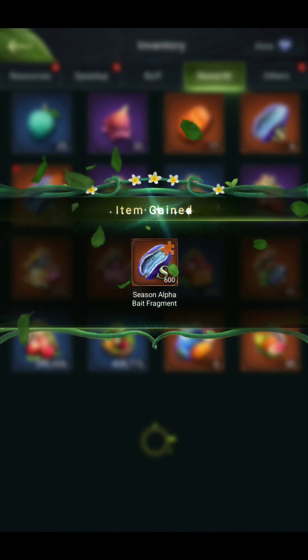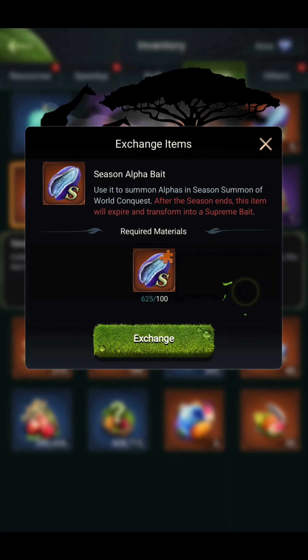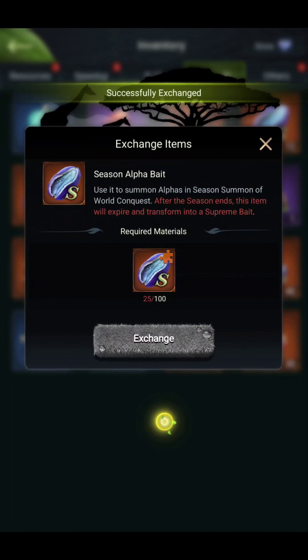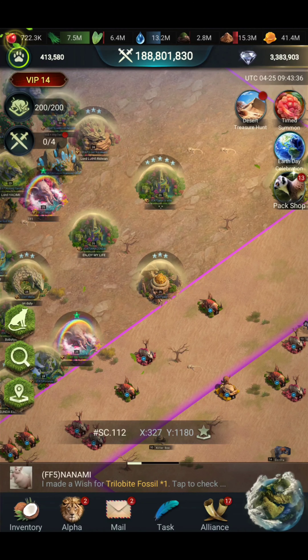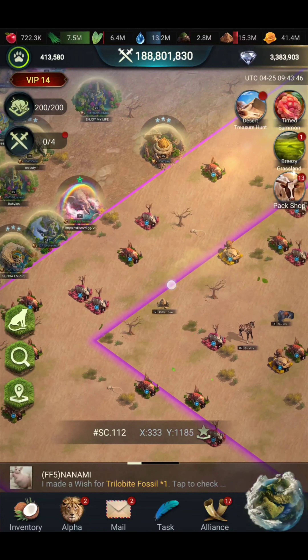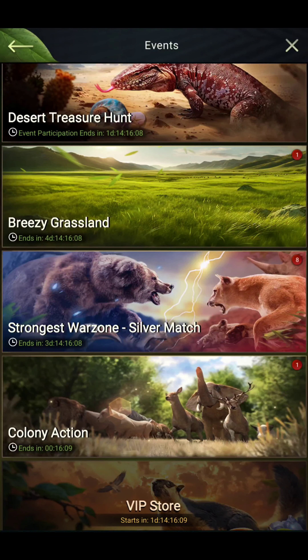I collected fragments until it became 100. Now we can convert each 100 fragments into eggs. Like this, we will get six eggs. Every day from the start of the season to the end, we can get up to 40 supreme bets from this warzone alone. So 40 plus 37 equals 77 bets total so far.